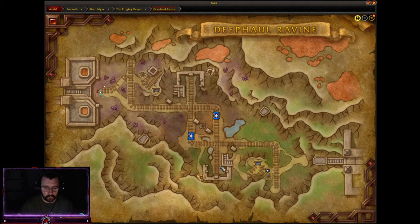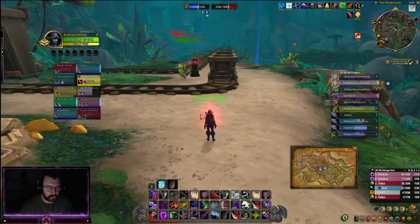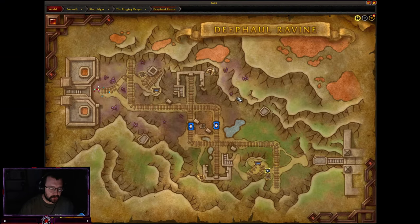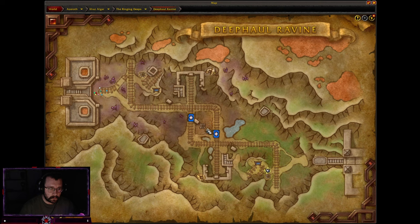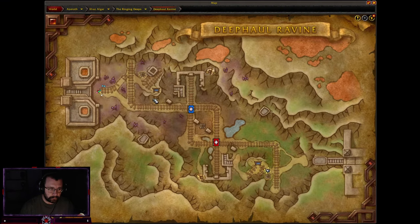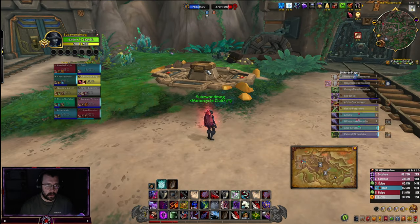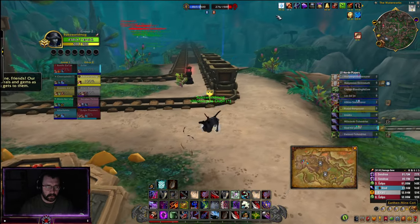That's one objective of this map. The other objective is the center stone right here — it actually spawns this crystal. What you do with the crystal is go to the center and cap it, kind of like capping a flag. Then, depending on what team you are, if you're on this side you take your crystal and go over here to deposit for resources. Same thing if you're on the other team — you grab it and go over here.